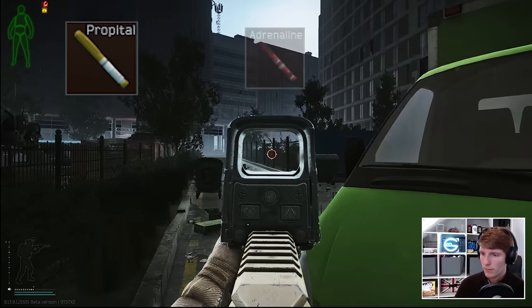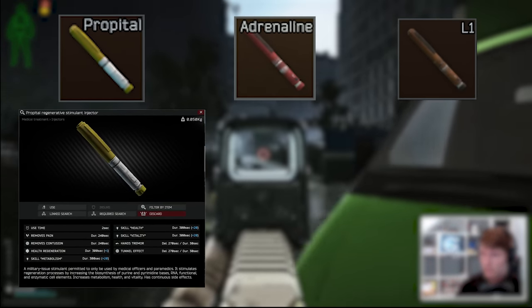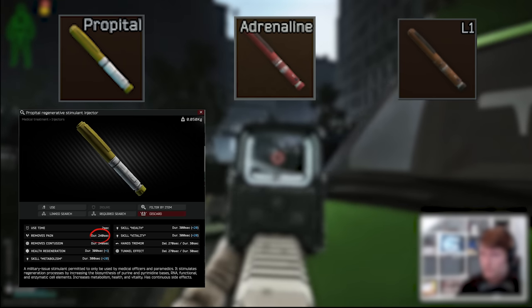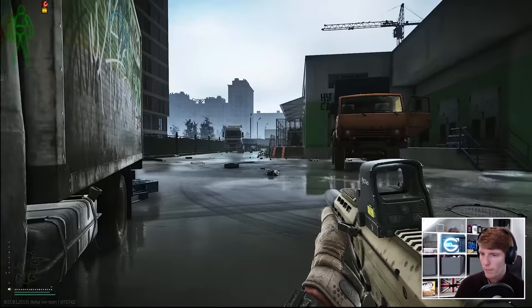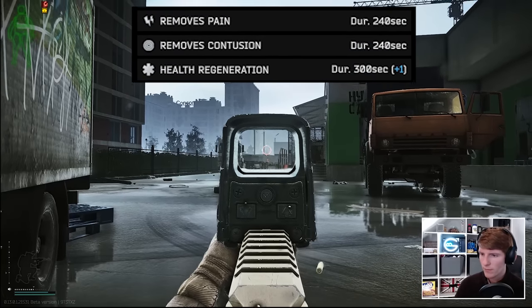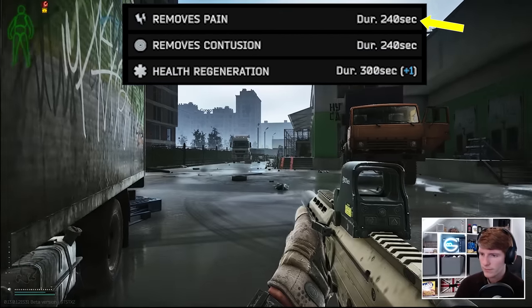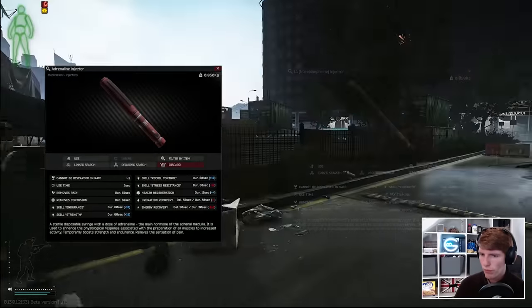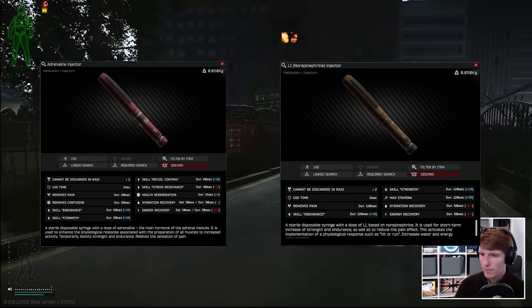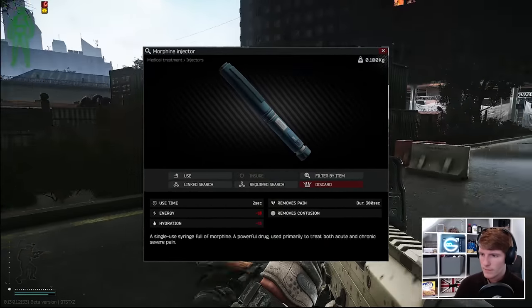Firstly, BSG have been tweaking various stims across the patch so far, most controversially the Propatol, which originally had its painkiller effect removed. This was a massive deal because many players typically used Propatol on their hotbar due to its relative cheapness at around 20k and the fact that it provided both a painkiller effect as well as a heal over time, which is incredibly powerful. Adrenaline and the L1 stim that no one really used anyway both got the same treatment, leaving Morphine as the only quick painkiller injector remaining.